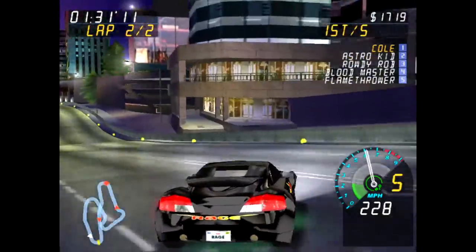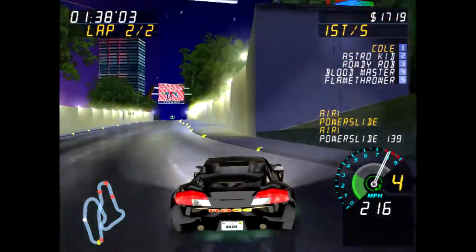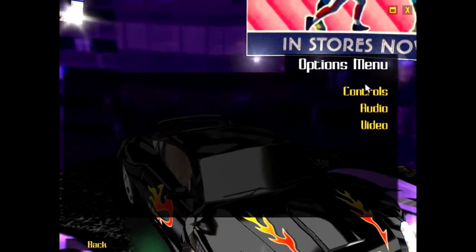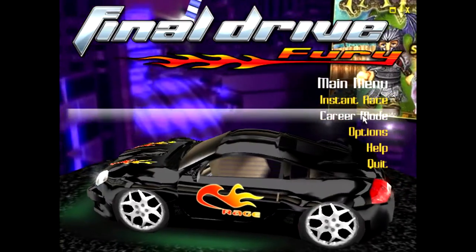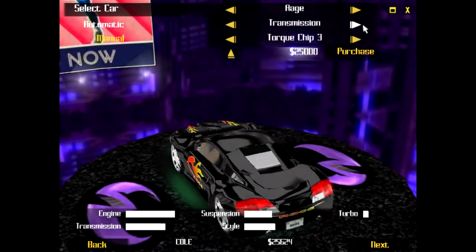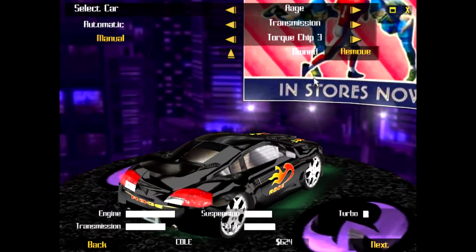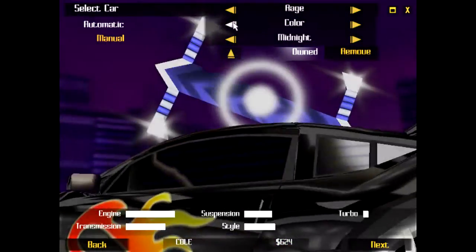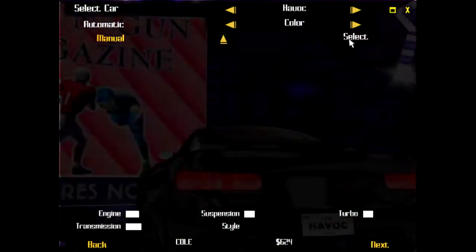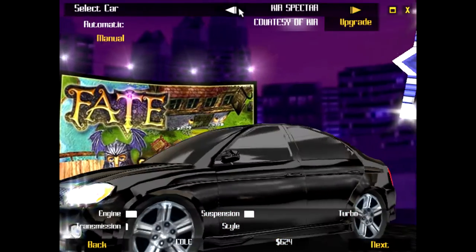I can only cross that red line because I have a certain upgrade. You can just upgrade your cars — let me get out of this race and show you. I have $25,000 and I can buy that transmission upgrade right there — done, it now has slightly better transmission. I pretty much have everything. You can also get different colors. Let me look at all the other cars.